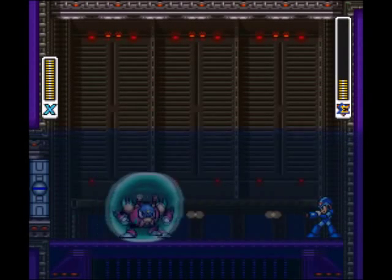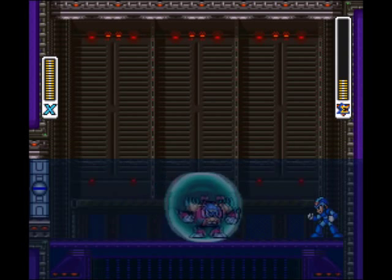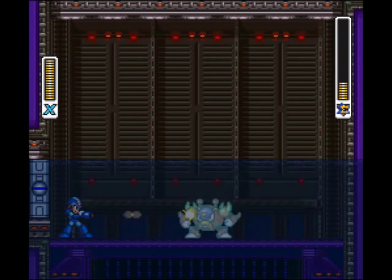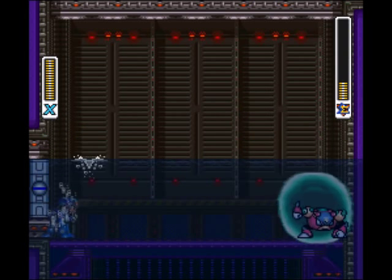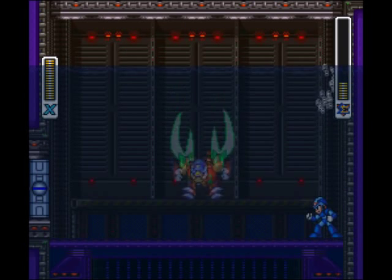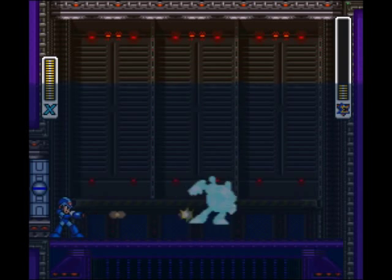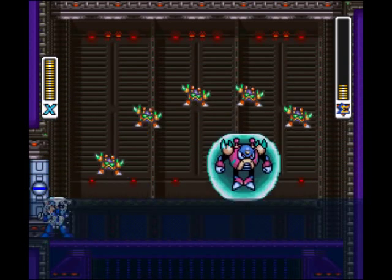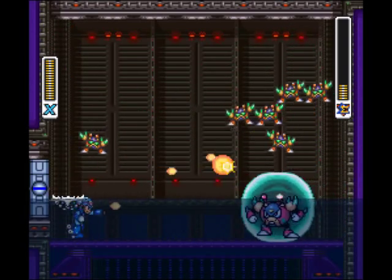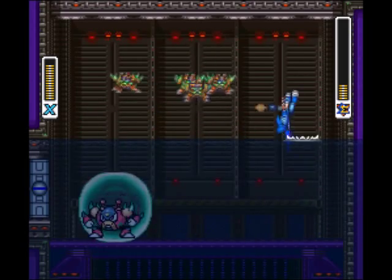Let's see if he'll do his Desperation Attack. Nope! He shoots bubbles. Desperation Attack, go! Come on, you're low on health! Use it! There he goes! His Desperation Attack involves shooting about five of those small crabs that bounce around the screen — and make me laugh like crazy.